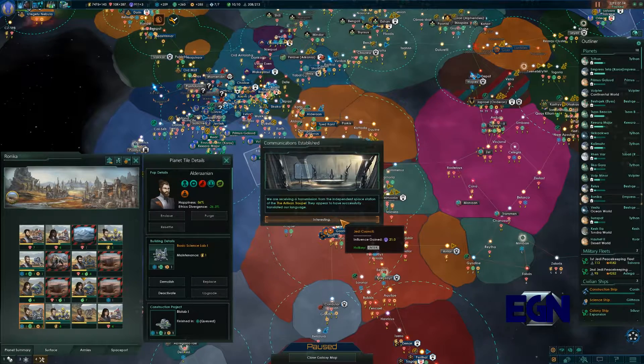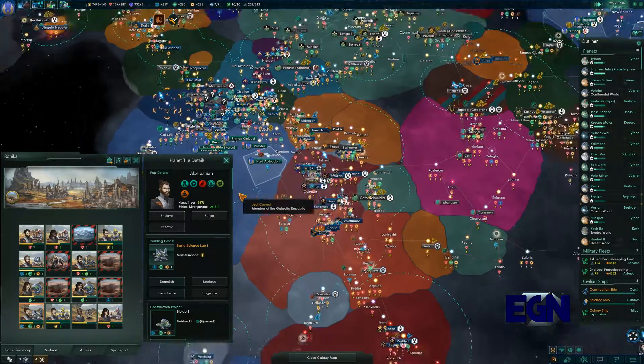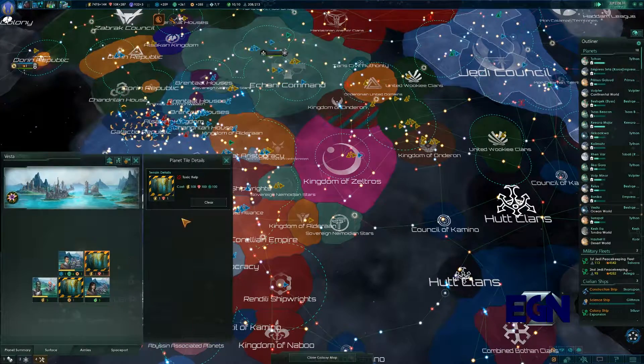We've received a transmission from an independent space station called the Starry Trip — they appear to have successfully translated our language. They wish to become our patron, which would help us try out new ideas and take more risks in our creation process. No deal. I probably should have actually done that, but we'll figure that out at some point.